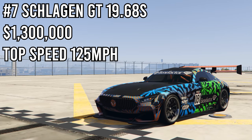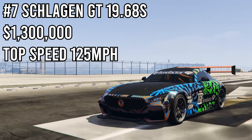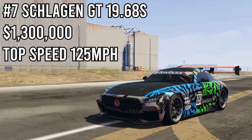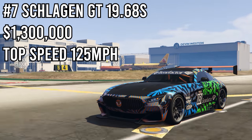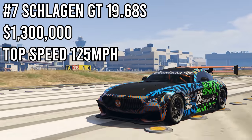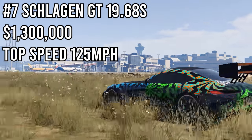In 7th place we have the Celigen GT. It got a time of 19.68 seconds. This is definitely one of my favorite cars in GTA 5 — it looks awesome, very realistic to the AMG GT in real life. It's a pretty good car not just for drag racing but street racing as well. It handles really well and finishes 7th overall out of all the sports cars in terms of drag racing.